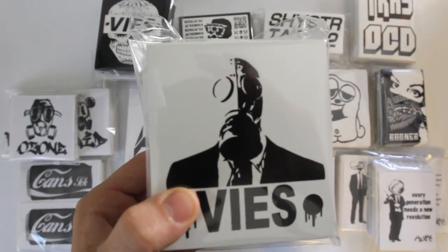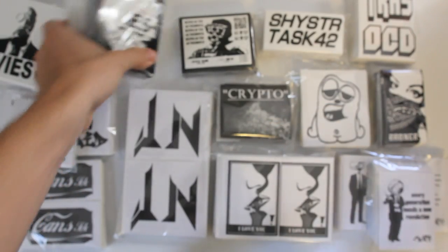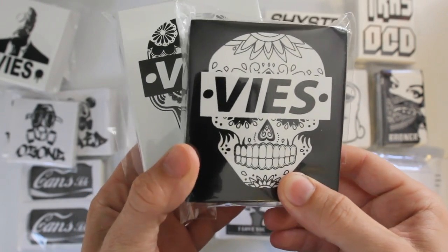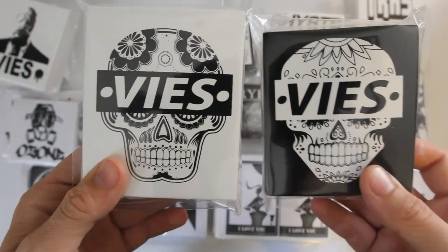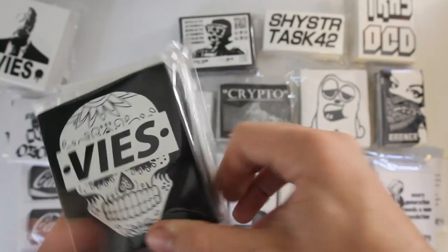The first artist got 400 total, and he goes by Vi's. He got 200 in this gas mask design, and then I also helped him vector up these two images of the kind of like sugar skulls, Day of the Dead kind of style, with Vi's across his eyes. We got the two different versions there — a little bit different skull on each one, but these came out super clean and I'm really happy with those.